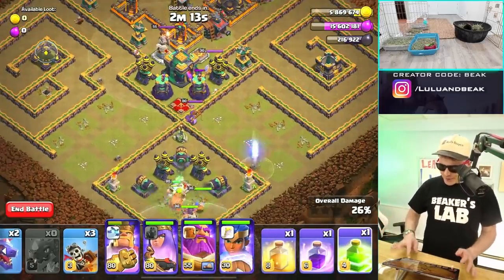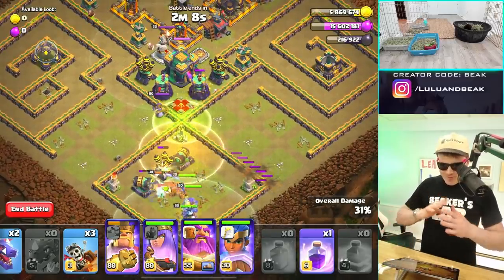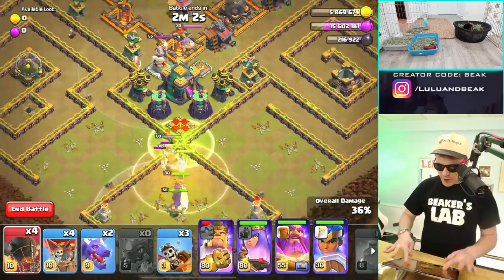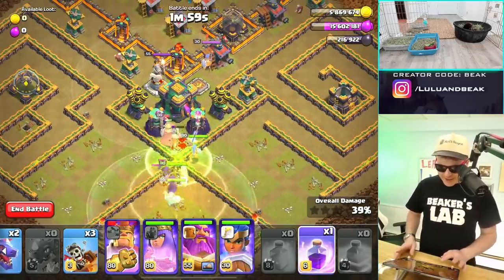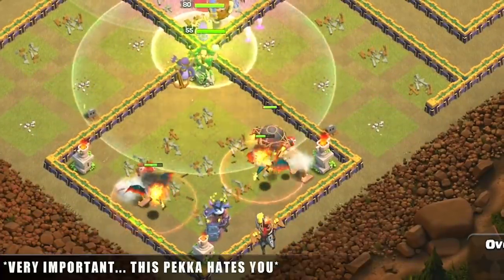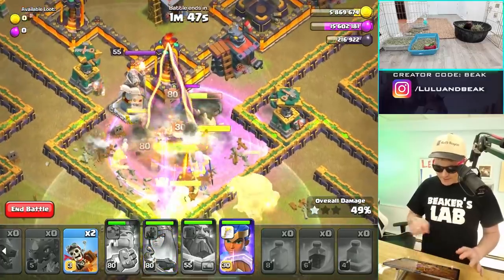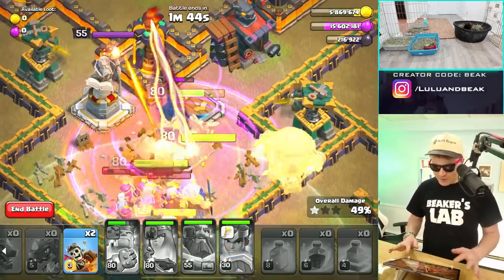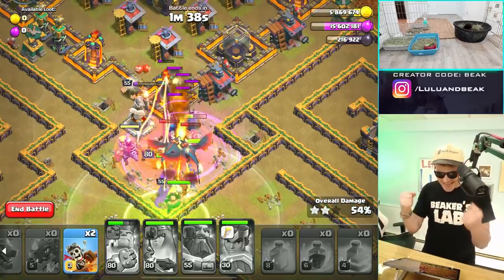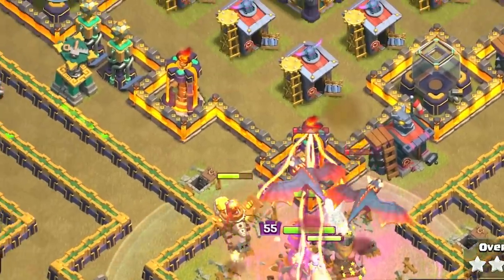We've cleared both of the sides. We need a heal spell in there though because the king is down from all the mess he just went through and we're about to get the PEKKA. Let's draw her out so we know when she's coming. We need a rage spell as soon as she gets down here. We're going to drop a couple of dragons, maybe one or two balloons, maybe one of the new dragon riders, because we need to distract this PEKKA. We want to burn through her as fast as we possibly can. We did it!